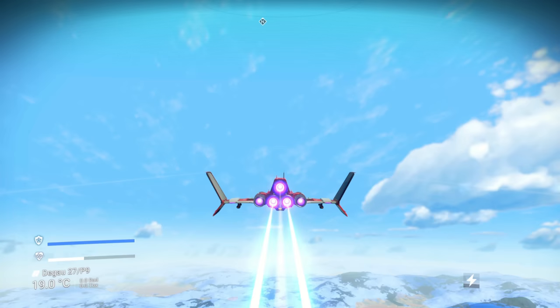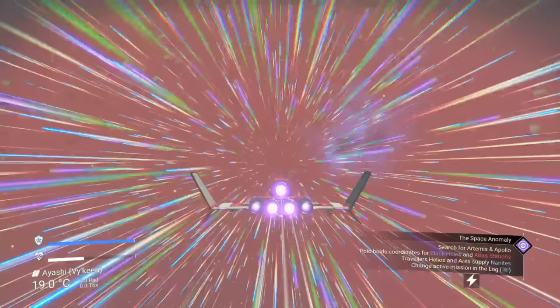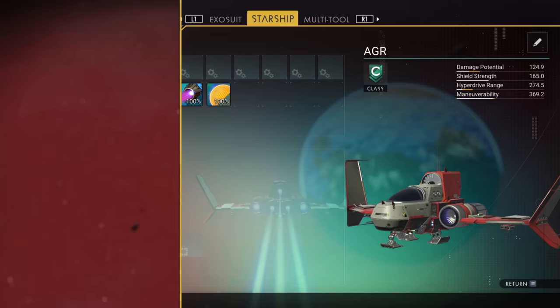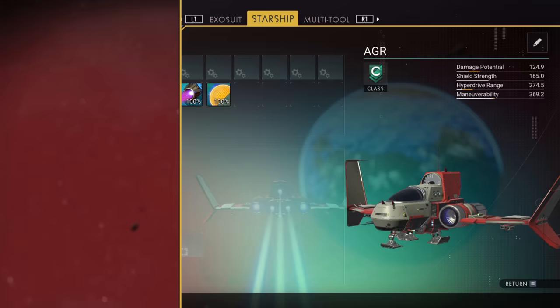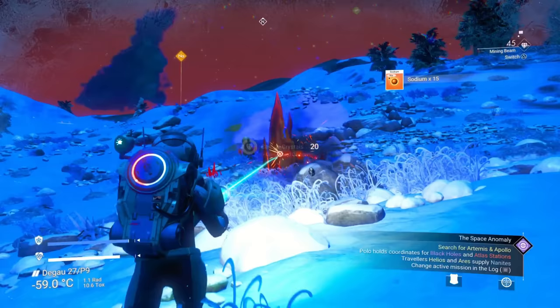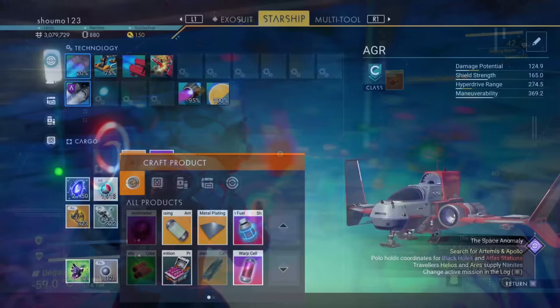Luckily, your pulse engine — the thing that lets you travel at speed — is much simpler to refuel, as it will take tritium in its standard form. The final piece is your hyperdrive, which you'll get near the end of the intro missions and allows you to get between star systems. Refueling this one is a bit more complex. You'll need a warp cell, which is made from antimatter and antimatter housing. The housing is crafted from just oxygen and ferrite dust, while the antimatter itself needs chromatic metal and condensed carbon. Condensed carbon can be mined as it is or made by refining carbon, and the chromatic metal is of course refined copper. Once you've crafted those, craft the warp cell in an empty slot and pop it into your hyperdrive.